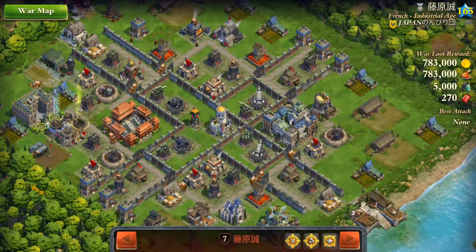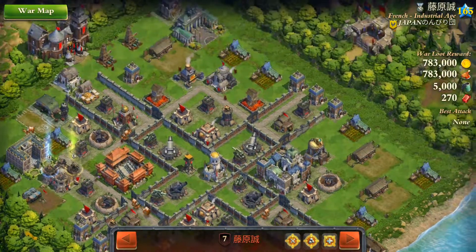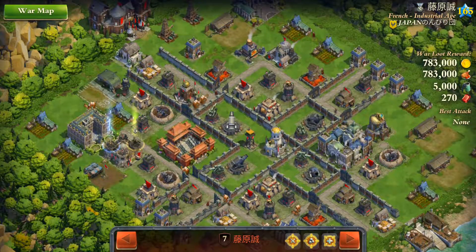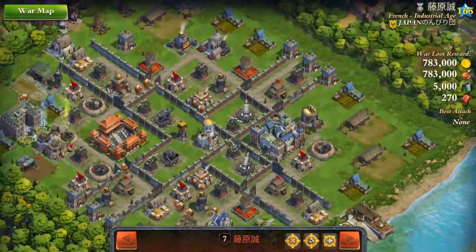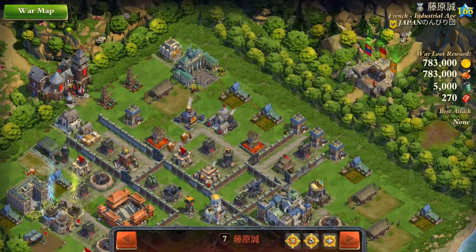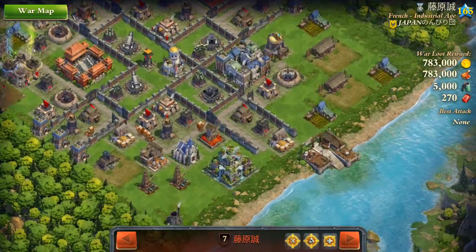So the approach would be — obviously, this is a forbidden city layout, and it has a lot of those walls separating it into parts. So I will extend my approach of attacking from several sides, and I will actually attack from all four sides here. So we have four areas: the top, the bottom, the right, and the left.